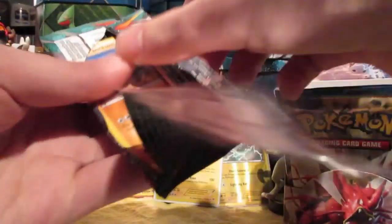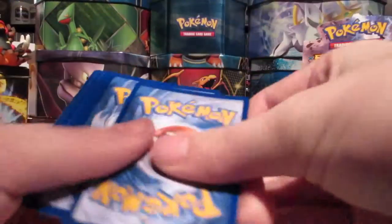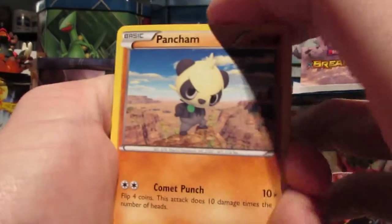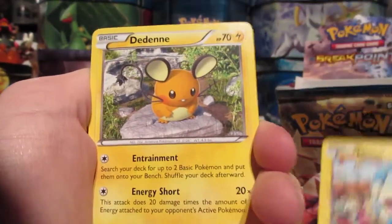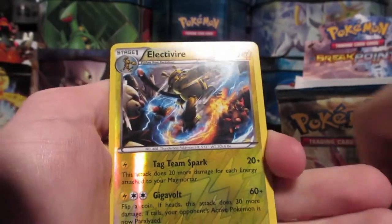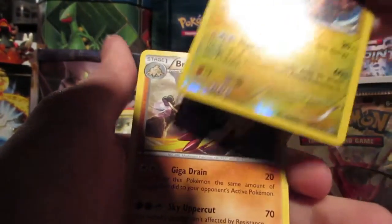Now we have XY Furious Fists Mega Lucario. I haven't opened too much of these, so I'm not sure what to expect. We have: Pan Cham, Shirmish, Clefairy, Torchic, Minen, Dedenne, Vibrava, Maintenance, Reverse Rare Electivire, and our rare is a regular Breulum.